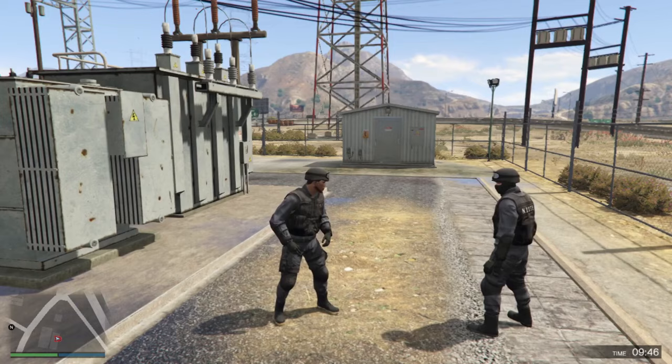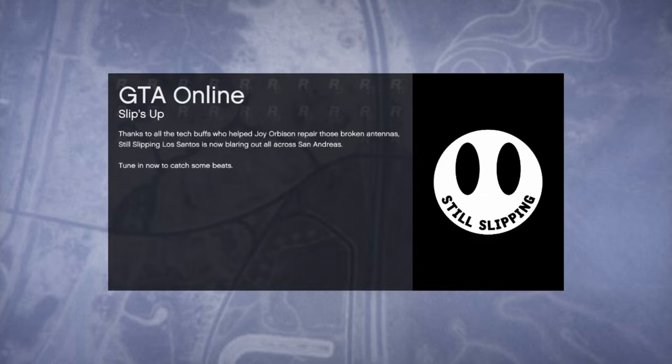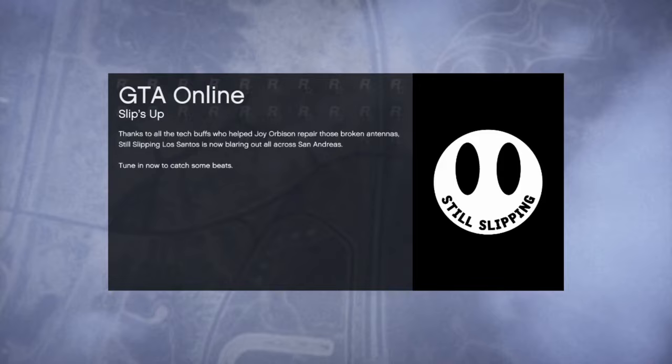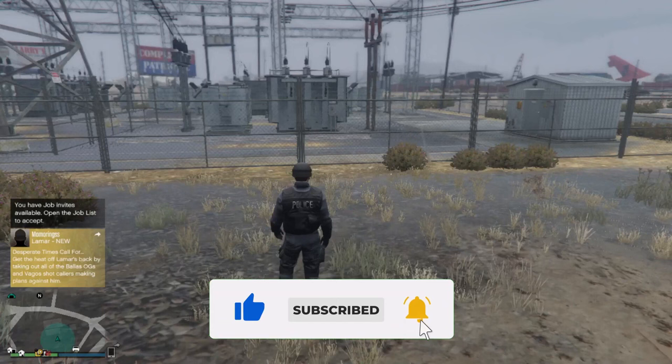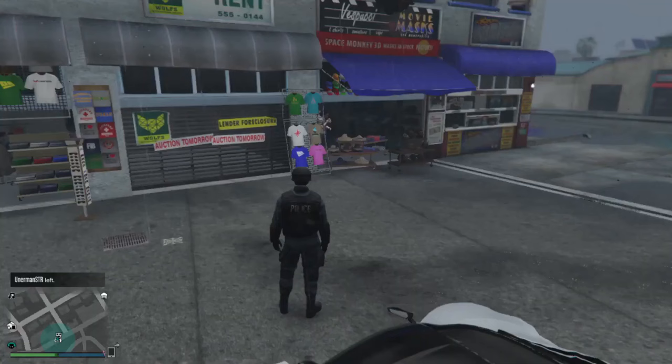Hold up the key for the interaction menu, go to Style, go to Accessories, and equip the gray earpiece. Once that's done, open up your phone, go to Job Lists, and exit the job. After equipping the gray earpiece you can leave the job and you'll spawn back into free roam.